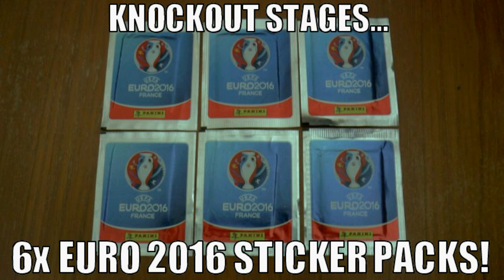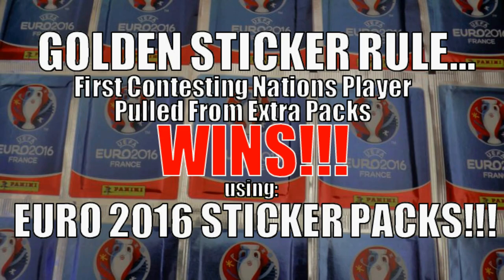As we move on to the knockout stages we will open six packets of the Panini Euro 2016 sticker collection. Should it be a draw at the end of those six packets, we will move to the golden sticker rule, where the first player pulled from the respective match from either nation will win the game for their nation.